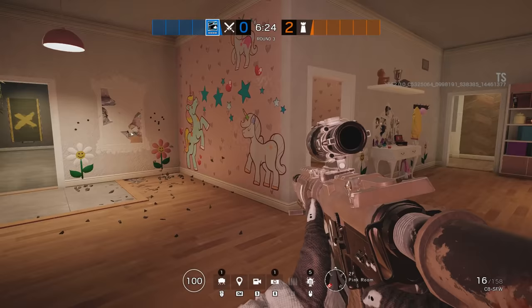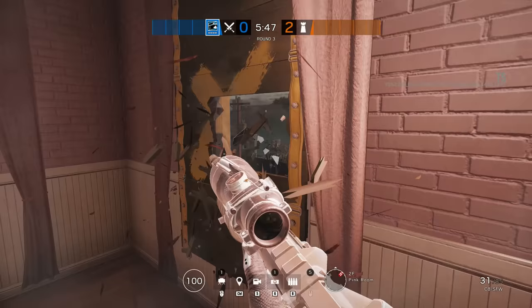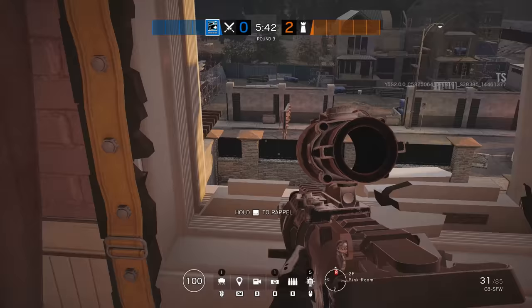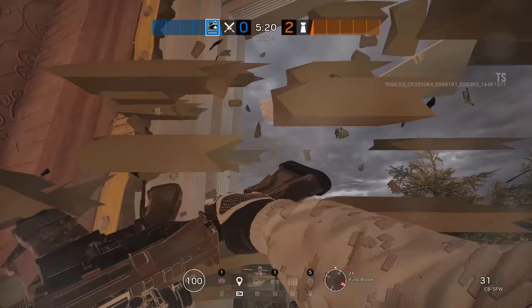The other tactical considerations for the Pink Room are that several of the walls have been solidified and can no longer be breached, specifically the east-west facing walls and a small section next to the south-facing door. The large window in the north has been bricked up in exchange for two new smaller windows — one in the north-west facing the front of the house and one in the south-west facing the treehouse.